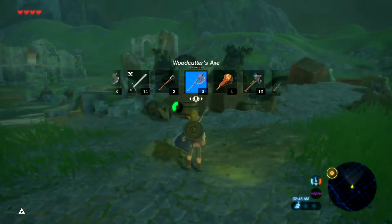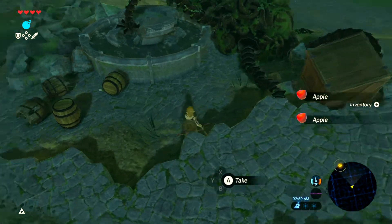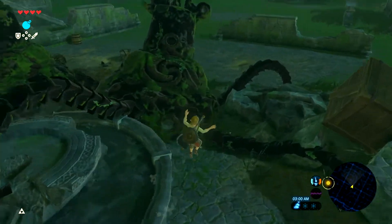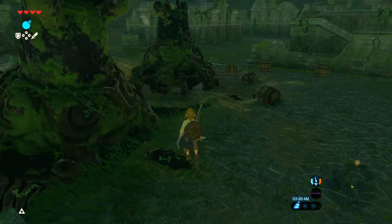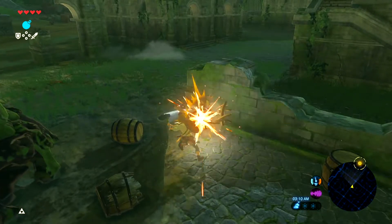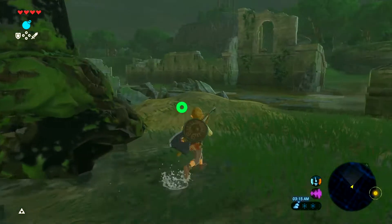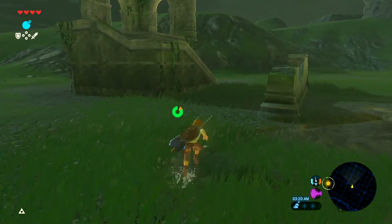I'm going to open these crates with this axe, which is damaged a bit. I'm trying to get all the resources I can because it's Master Mode and this is going to be difficult in the near future, especially now since we're out of the Great Plateau. Not as many places that can handhold. I'm trying to open every box, every crate, every barrel. These things sell for good prices, I believe. As soon as we get to Kakariko I can start selling some stuff.